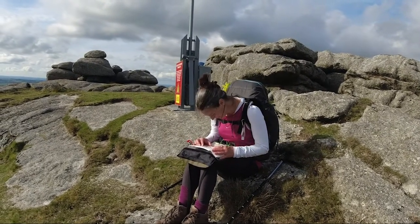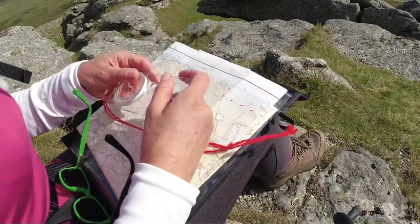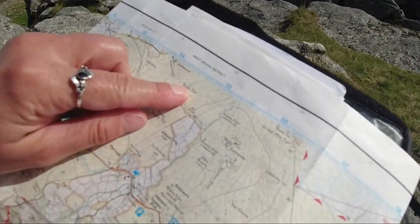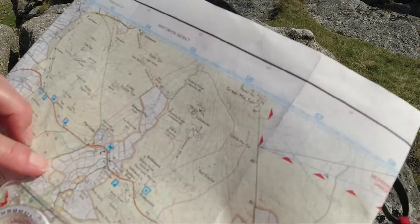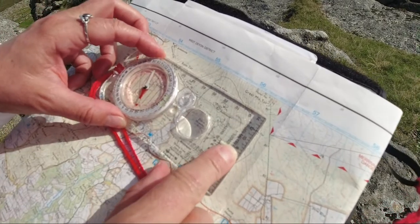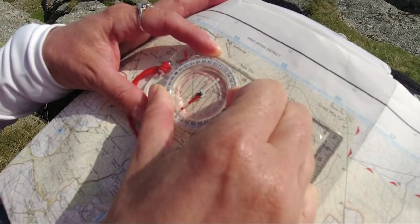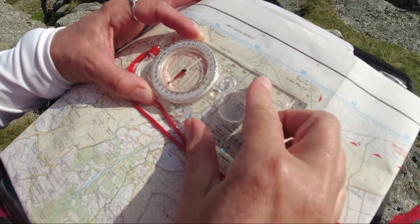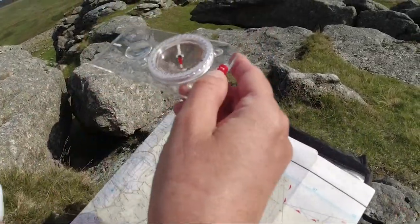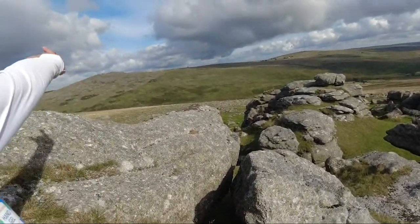Do you know where we're going? Yeah, so we're going to the Blowing House Remains. So we're going to have a map reading lesson by map girl. Show us what you do - where are we? Okay, so we're on Roos Tor there, and we want to get to Blowing House Remains there. So you get the map, this little bit here is north, you want to point that in the way that you're going. You've got red lines on your compass bezel, so you need to make sure they're lined up with the grid lines on the map. And then you take it off, get the red arrow, and it will tell you which way you need to walk. So we're going that way. Cool beans.